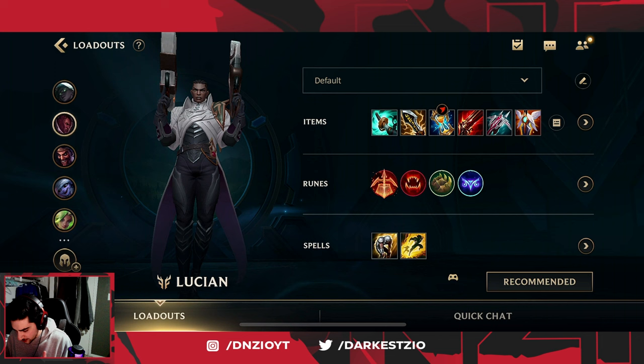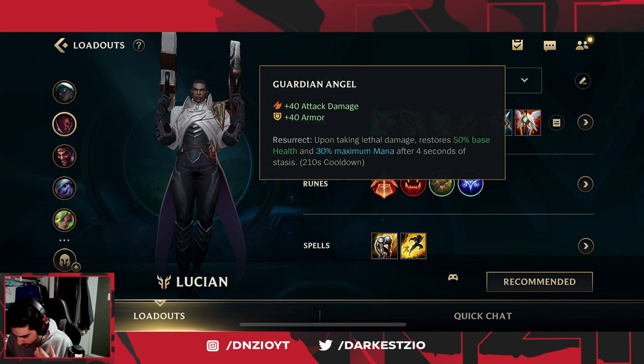For the items you're gonna want to run Stormraiser, IE, Stasis, Rapid Fire Cannon, Lord Dom's, and Guardian Angel. This is my favorite Lucian build.